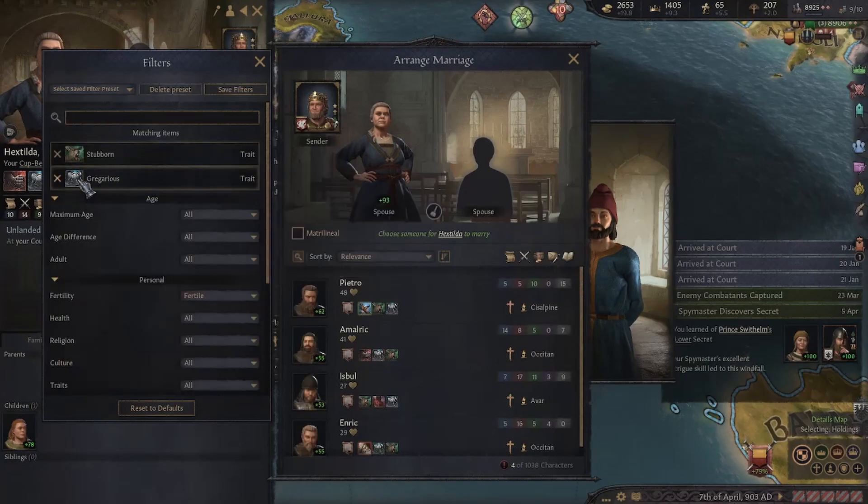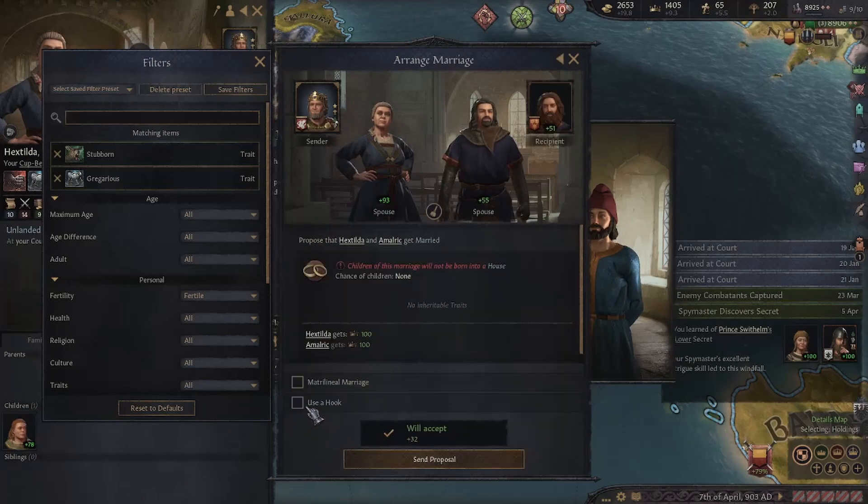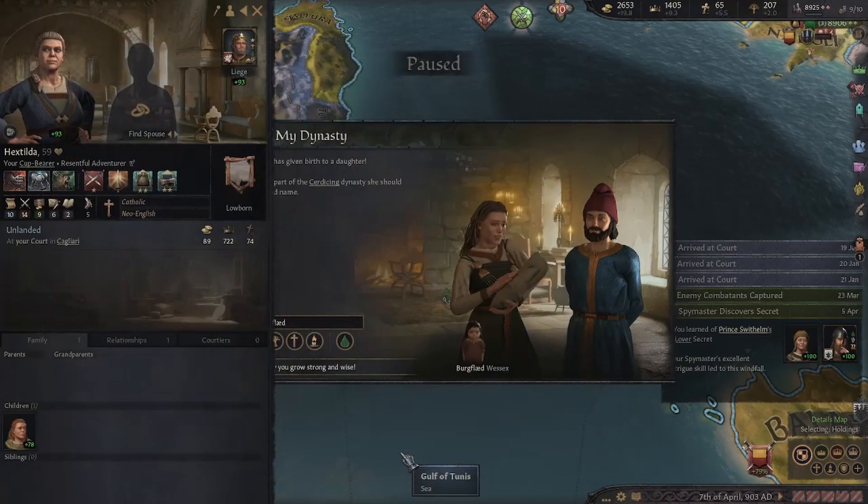We are not going to look for Shrewd, Poet, or Athletic because they are a bit hard to find. Instead, we are going to sort by diplomacy. Here we have our candidate — we select him and choose matrilineal marriage, then accept.